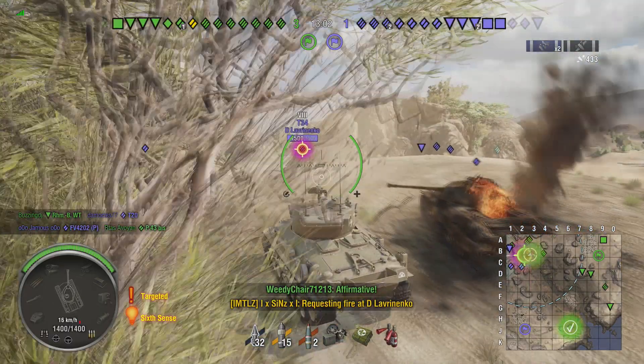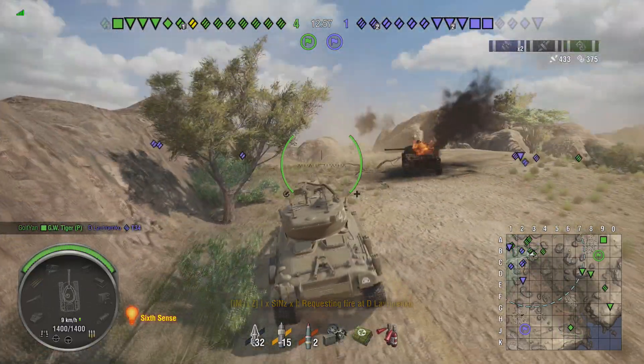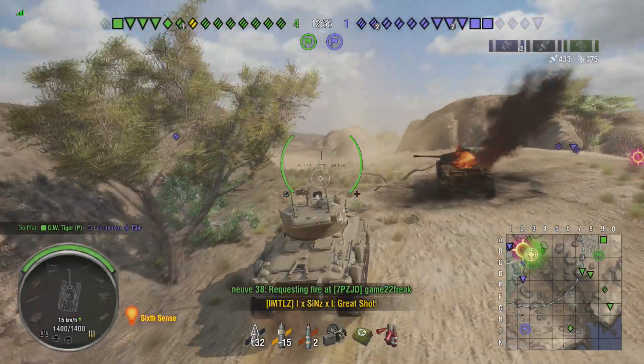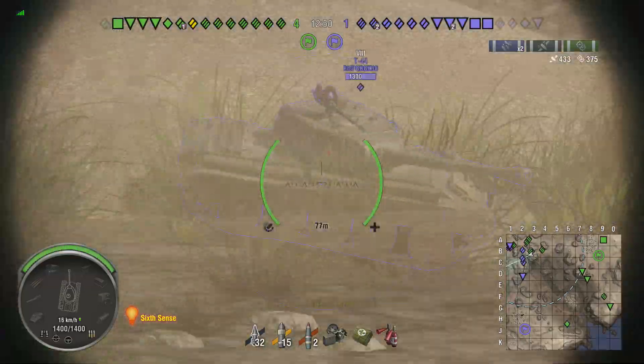We're pushing up, trying to hold this corner and get a shot on Jamis, but the T34 is cresting the ridge in front of us so we back up a little bit. He gets absolutely one-bombed by our GW Tiger P, which takes some pressure off — which is nice.